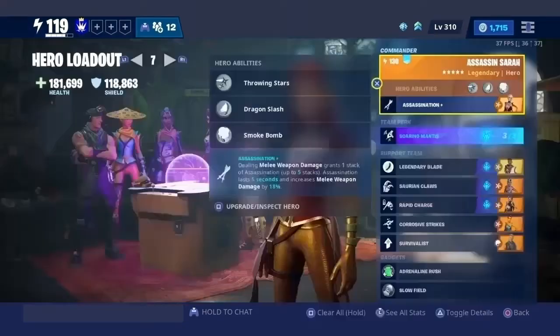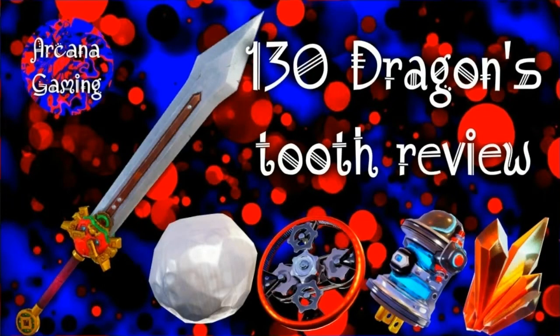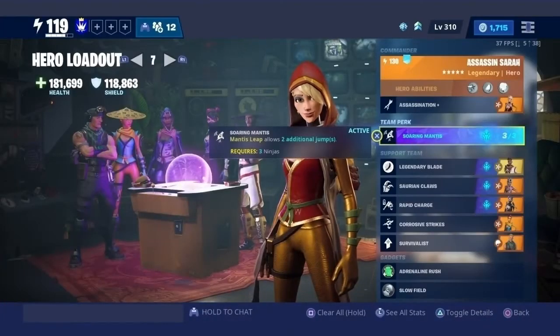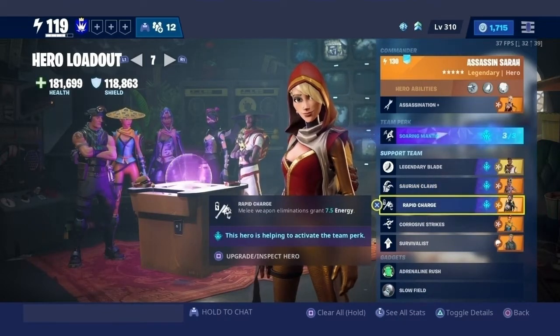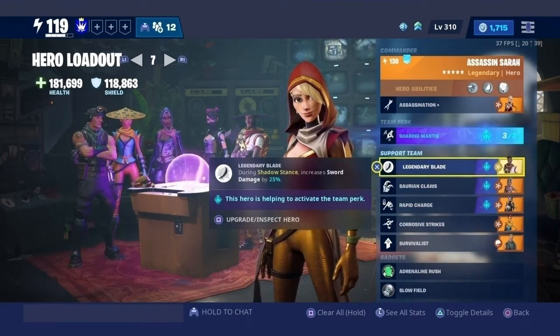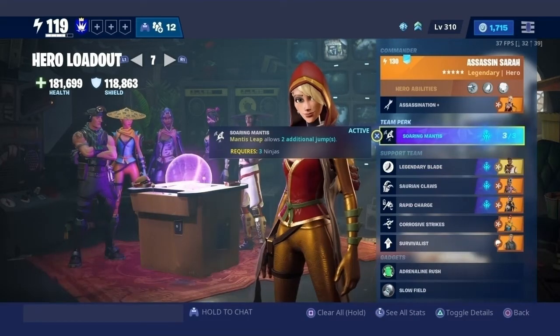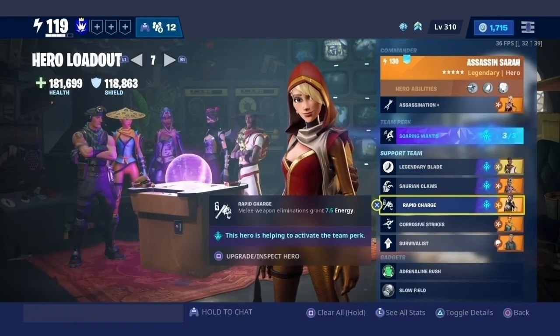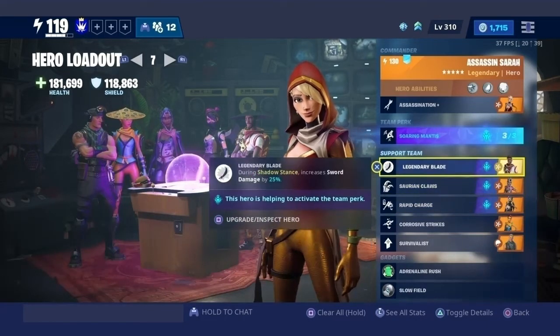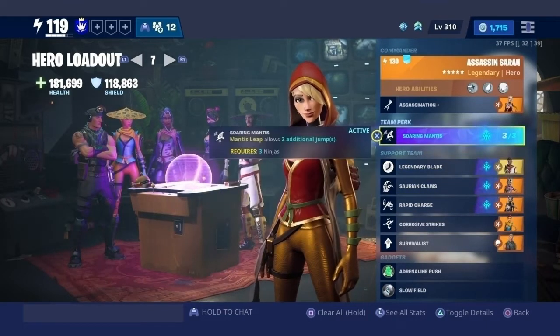Let's take a look at the hero build I'll be using. For my commander character, I chose Assassin Sarah, and that's because of her perk — every time you hit an enemy with a melee weapon, she gets 1 stack of assassination, and for every stack of assassination her melee weapon damage is increased by 18%. You can get Assassin Sarah from llamas or researching her through the collection book.